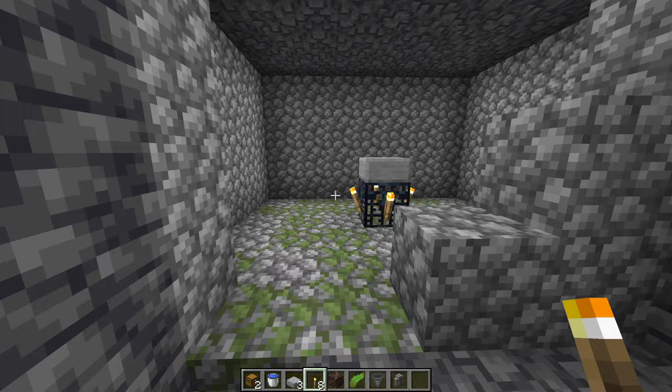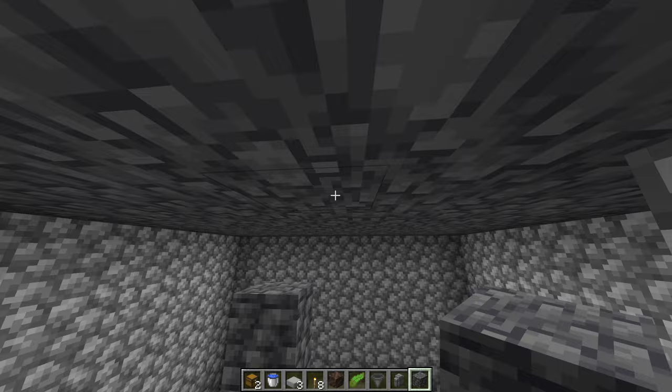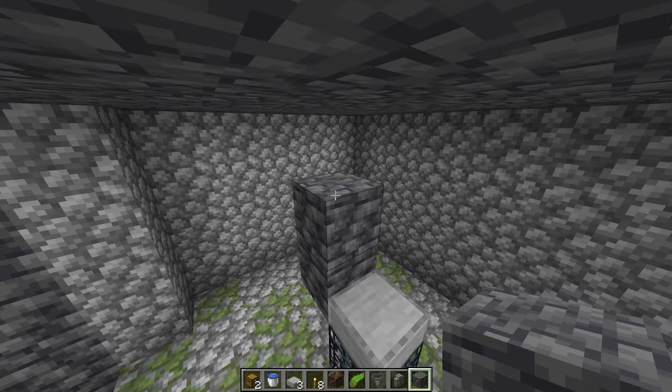As for the spawning room, you only want two blocks above the spawner and two blocks below the spawner. So we're going to dig out two blocks below, and once you get to two blocks above, fill this ceiling in just like this.